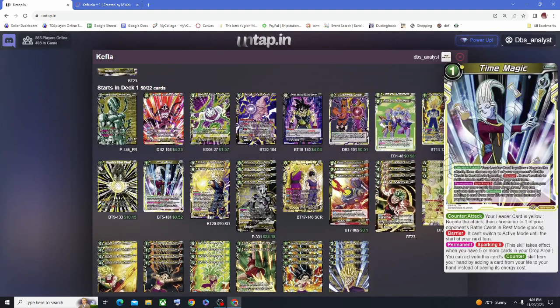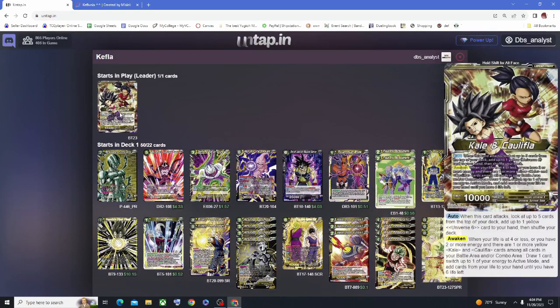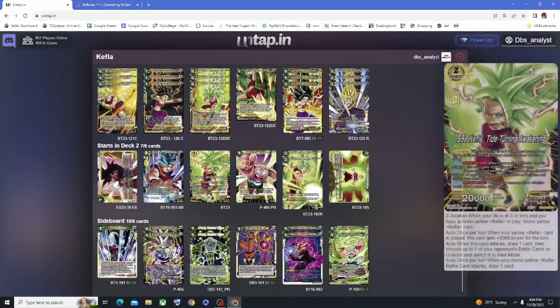The 6-drop and 8-drop allow you to boost both your Z-Leader and the back side of your regular leader. Both get a 5k boost whenever a yellow Kefla is played. So if you generate a Kefla on your opponent's turn, the leader becomes plus 5 for the whole turn. If you do it on your own turn, you can swing for 25k, which is really strong.